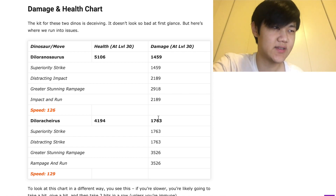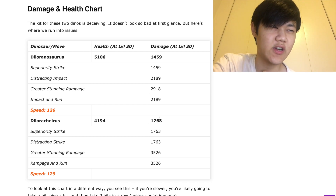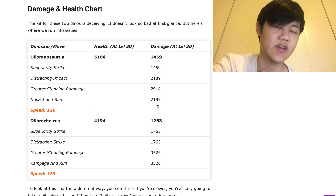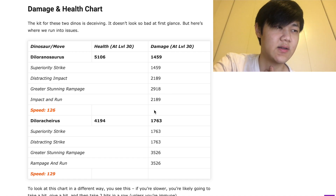Diloranosaurus at level 30 has 5.1k health, and Dilorakyrus has almost 4.2k health. The problem with this strike event is both of these two deal a lot of damage. They're all very fast, and they have really good moves.